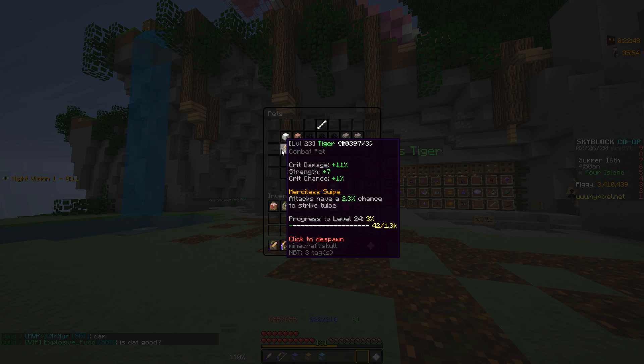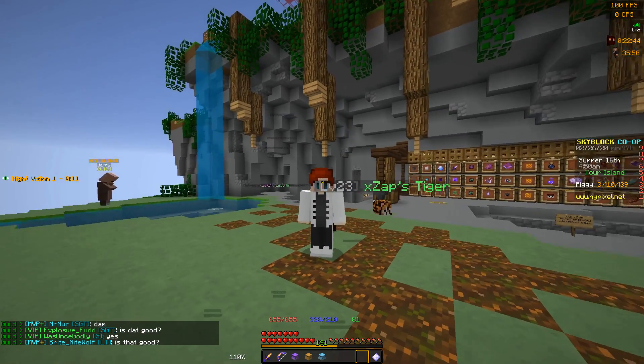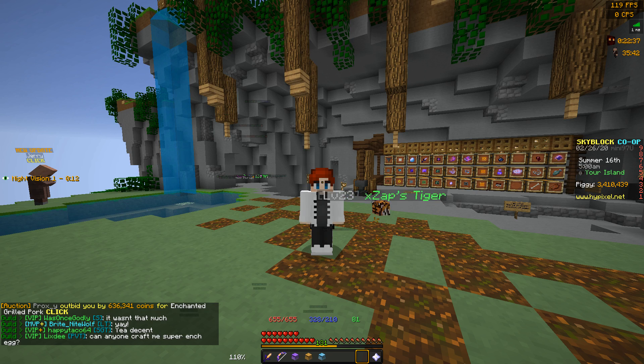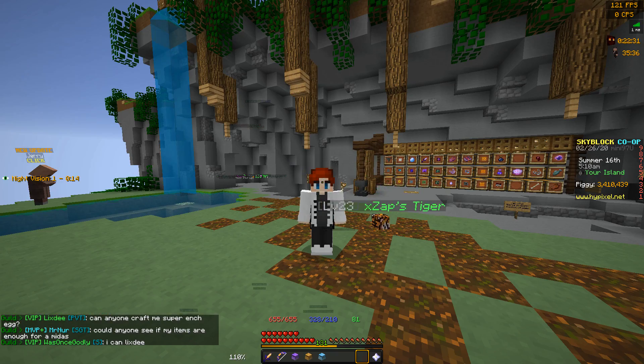You might be thinking that's a pretty cool pet — it does good damage. But there's some other pets you'd rather have. But the thing about this pet is it costed 25,000 coins and 2 enchanted raw chicken at the zoo event. Now you may not have gotten one at the zoo event, but they're still selling on the auction house for really cheap.